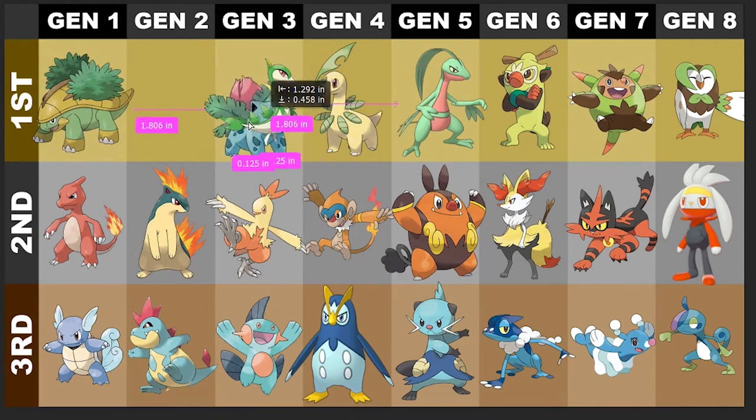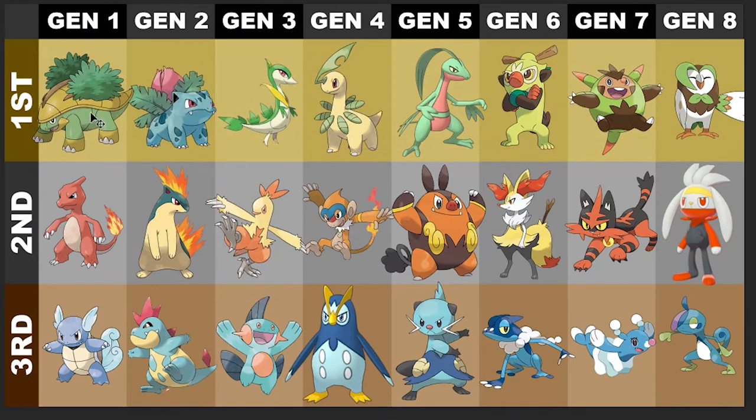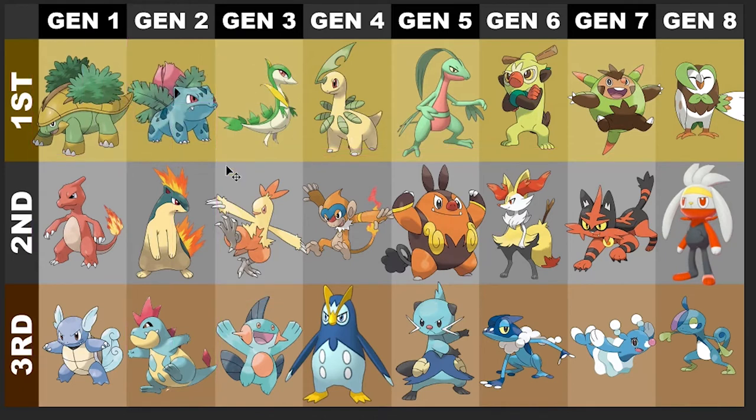I think Servine is good right here. And obviously you know who my first choice is — Ivysaur. I really think Ivysaur looks really good. Grotle is obviously my favorite — might be a little biased there just because I'm a huge fan of Turtwig and Torterra. Not a really big second stage starter Pokemon fan in general, but Grotle definitely takes the first spot for the grass type for sure. That is it for my grass type.